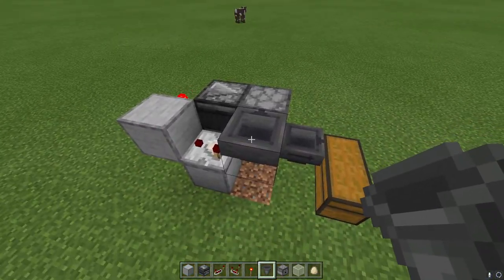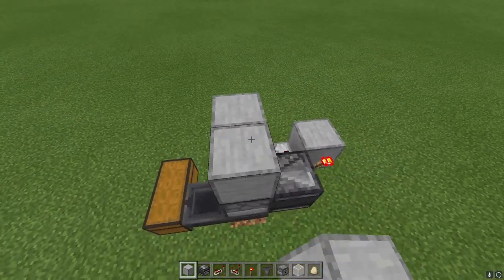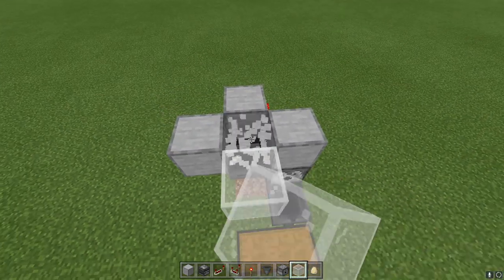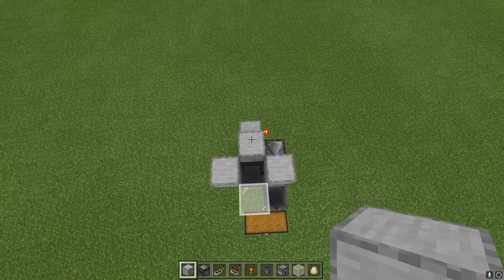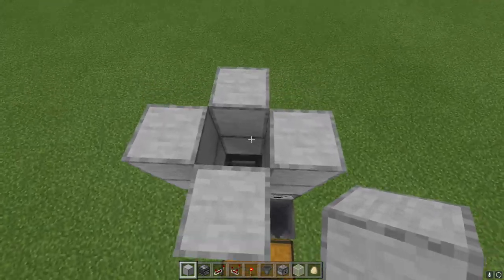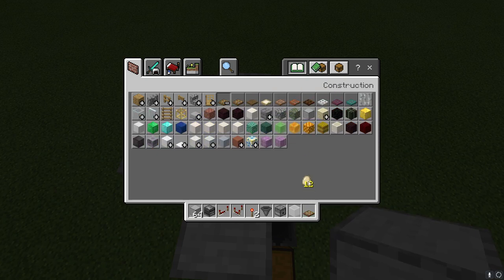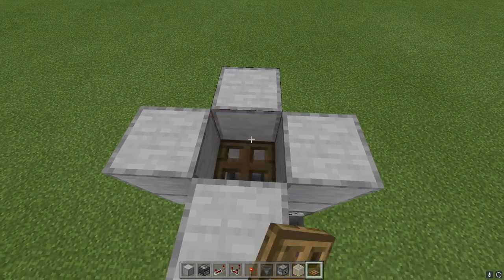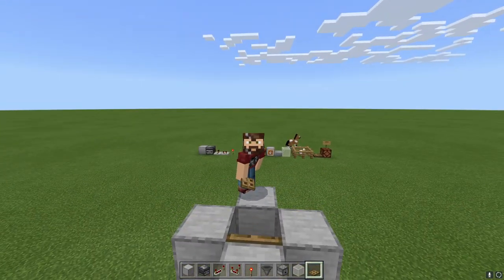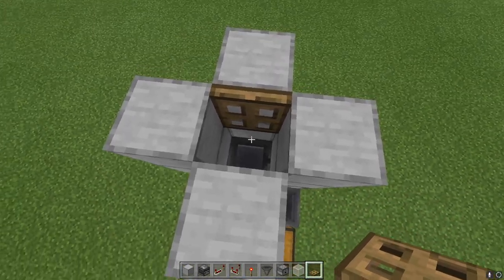Now we need to make our cage for where our chickens are going to be. We're going to put a block there temporarily, blocks on each side, and I'm going to put a piece of glass right here because I like to see my chickens. The chickens can jump out just like the player can, so we're going to need to build this up one taller — that way our chickens cannot get out. I recommend that you put a trapdoor or ladders, whichever you prefer. The reason is there's about a 127% chance you're going to fall in here while you're getting the chickens in — at least I always do.